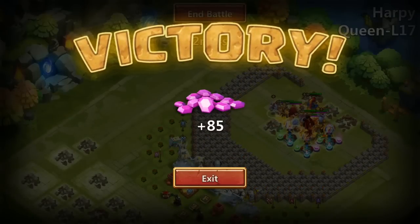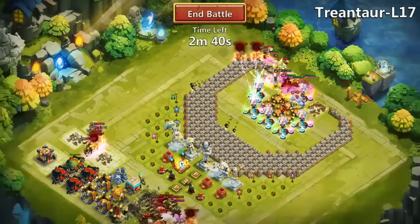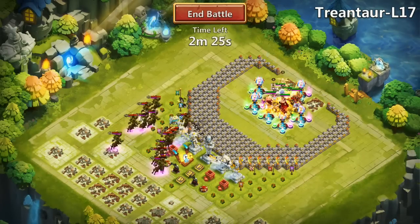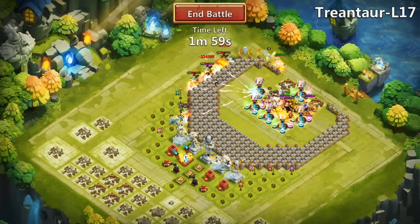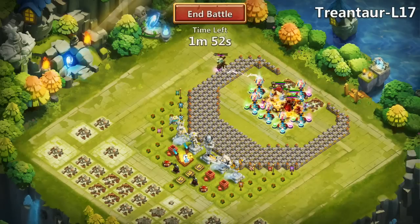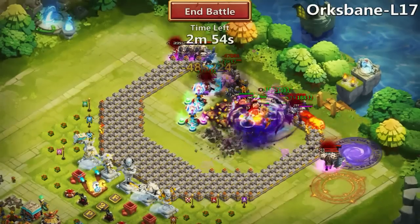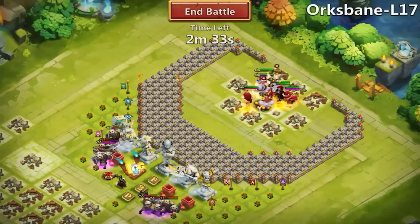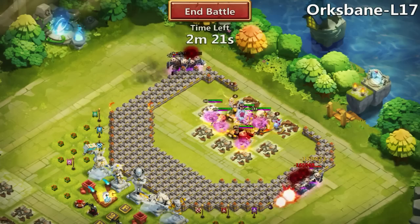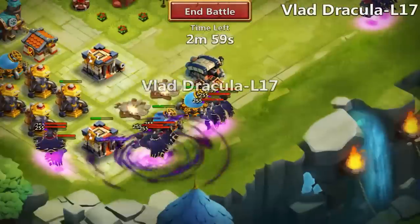Hero trials L17 Harpy Queen - pretty easy if you ask me. For rewards I got 85 gems - not bad at all. Next is Trentor L17. Trentor is the easiest hero you can get, and was the first hero I beat at L18, so we should not have any issues here. The only thing is they revive a bunch of times so it takes quite a bit of time overall. Next, Orspin - I got a bunch of them at the back and they are very tanky with bunch of HP and healing on proc, so they almost took every single building in my base but they didn't and I still beat them.